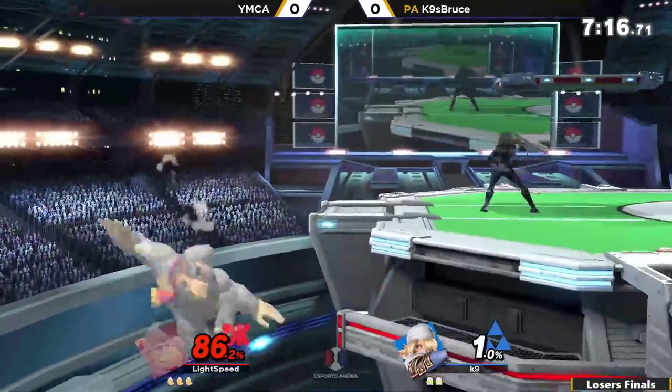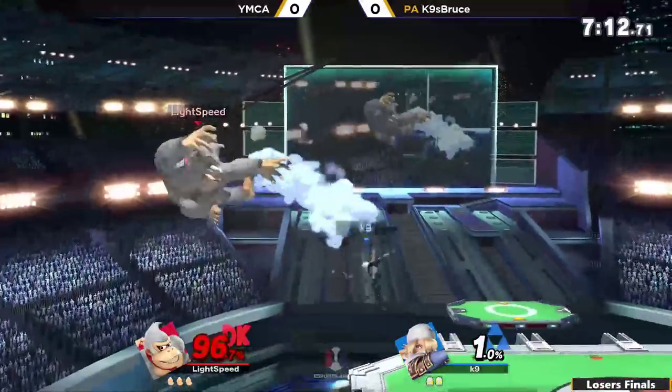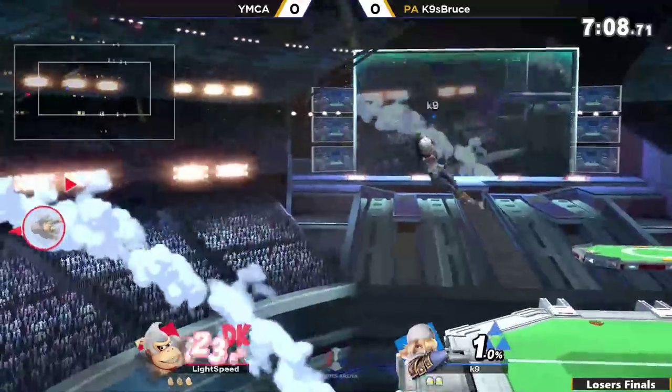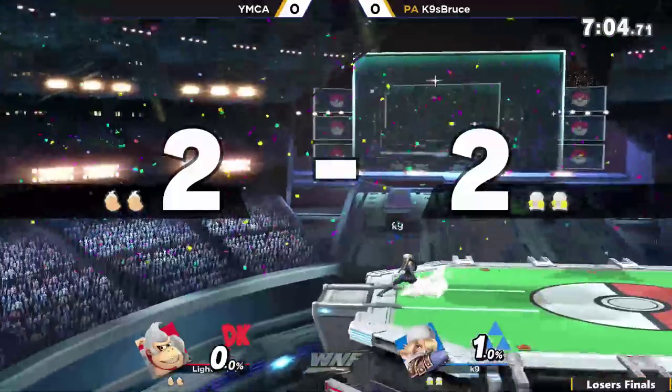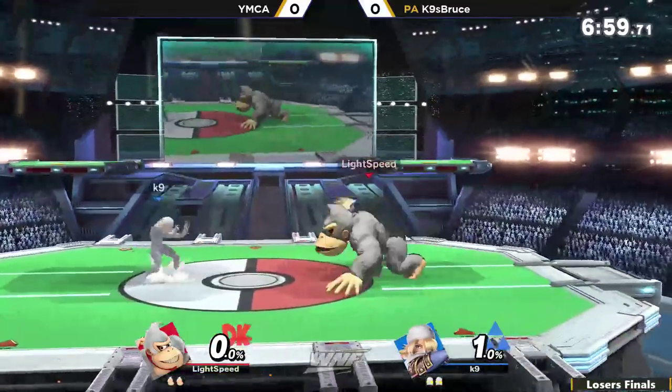Yeah, no jumping options from the ledge. That's gonna be a bird's arc going to YMCA. I like this — using the Bouncing Fish for edge guards, because yet again it's hitting him from the top. This is looking a lot worse for DK than I'd imagine.